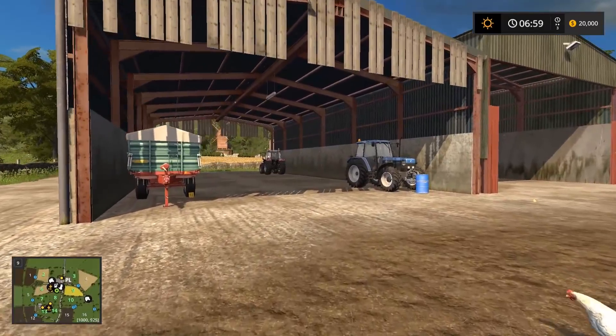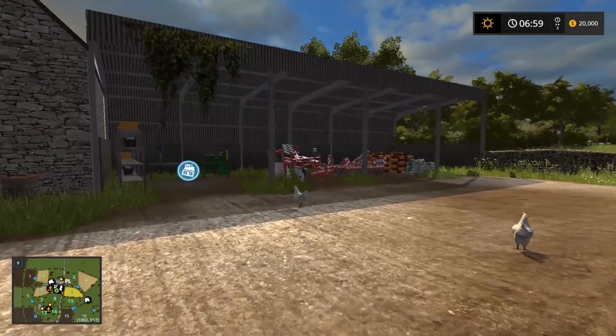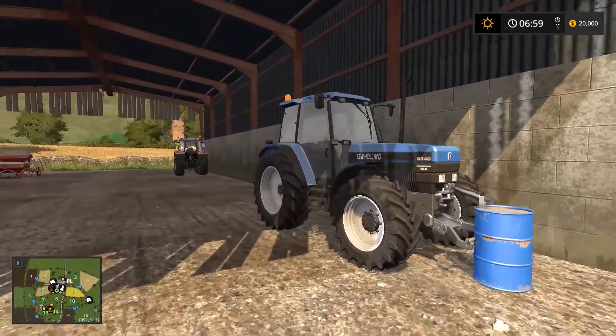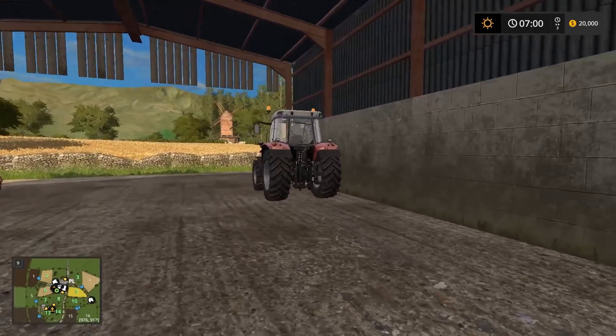So let's get through it. First, let's see what we start off with — as you can see we are having a few fields already owned. So first things first, we have the New Holland A340 over here. We also have the Massey Ferguson.